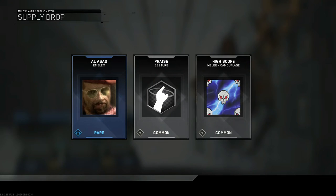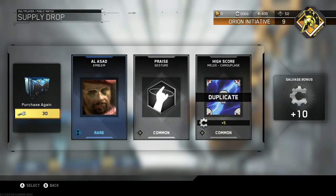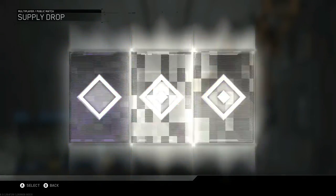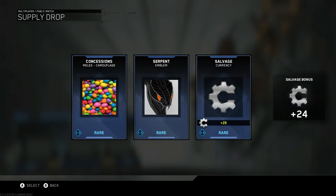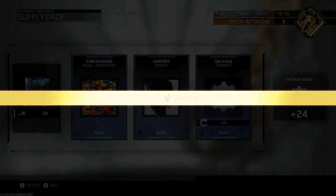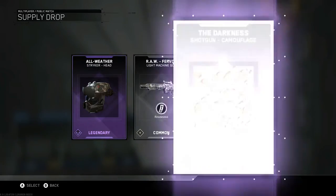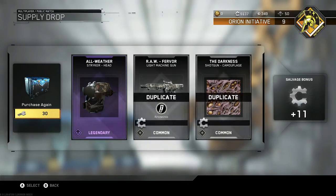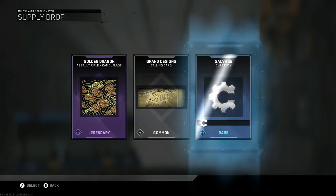Al-Assad emblem - that's from Modern Warfare Remastered. I'm pretty sure that's the guy in the opening cutscene in the very first mission when you get dragged out on Showdown. Dude, come on with all these dumb camos and emblems. That's a pretty cool head, but that's Striker and I don't even use Striker that much.